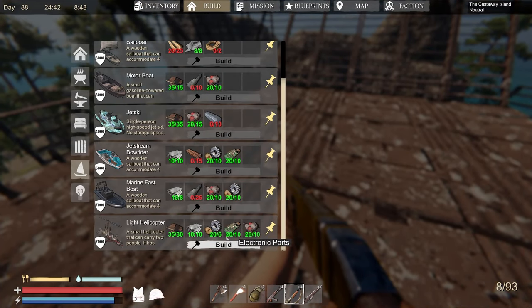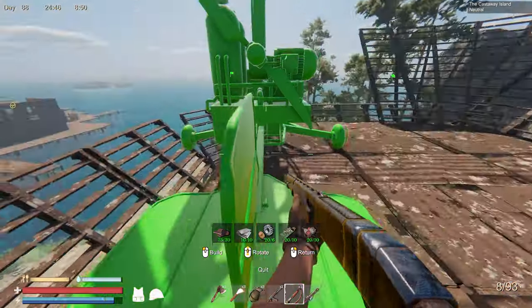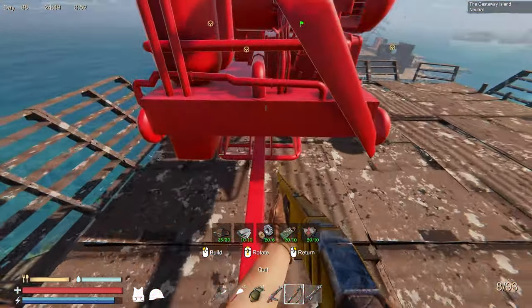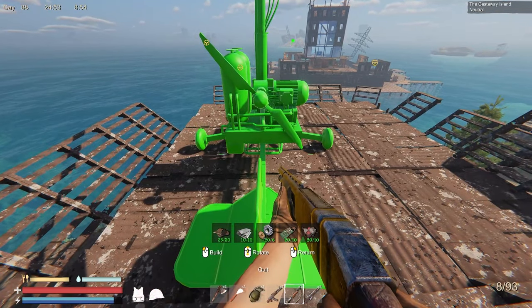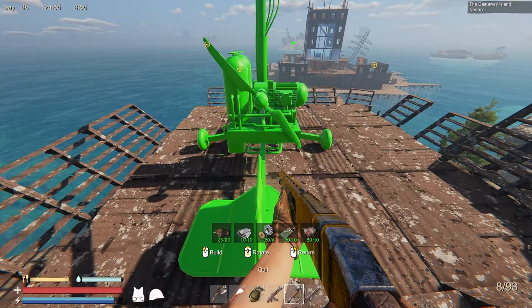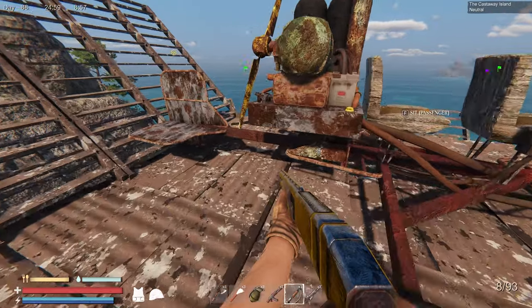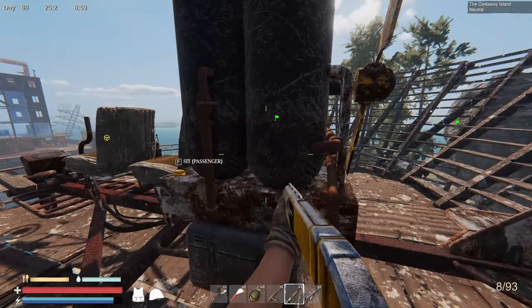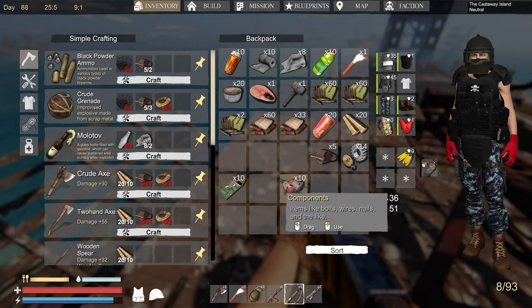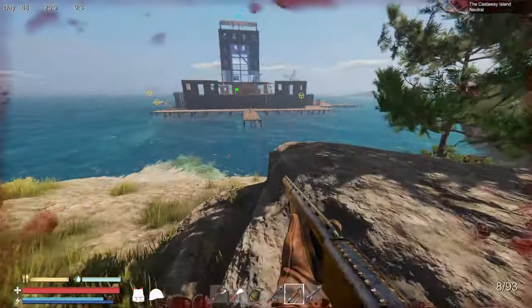This way, if it does fall through, it'll just fall down here and I can actually take the foundations away and still recover the chopper. This will be like my little remote chopper place. I'll make a little bridge from there to here and then we'll be all set if this is indeed protected. So let's build this thing — we'll just point it this way, get it more in the middle. Now I think I need gasoline. Don't think I have any, so let's go get that.